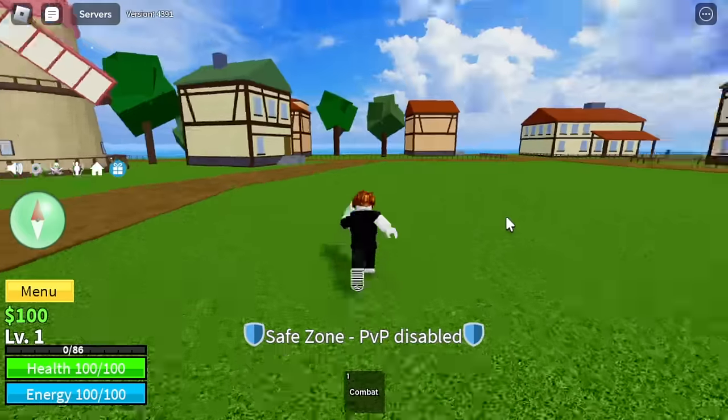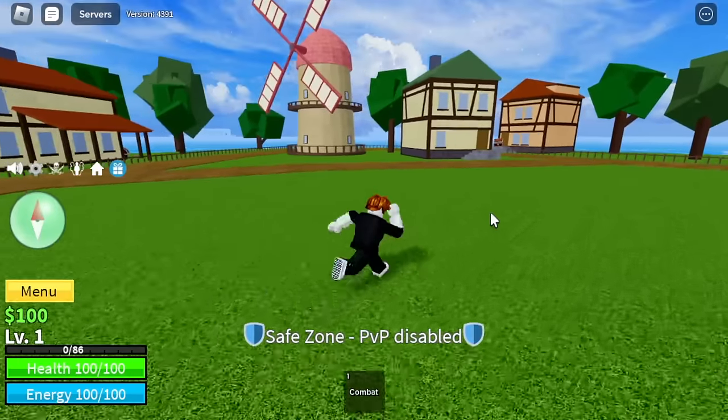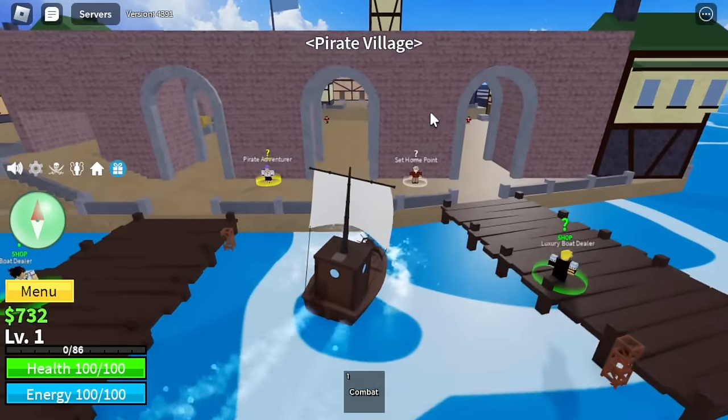Okay, so first things first, we need the pipe. A pipe costs 100,000 bellies, so let's grind money first. The best place to grind is in the Pirate Village. There are lots of chests here.